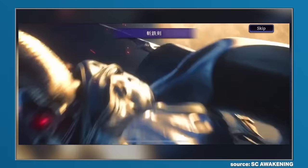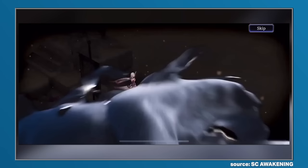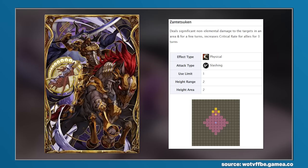In more recent times, Odin has appeared within Brave Exvius' War of the Visions. For this particular iteration, Odin would have the less common appearance of wielding a shield and Sleipnir having six legs. And the ability would also be less common, as Zantetsuken would deal non-elemental damage while increasing the critical rate for allies for three turns.